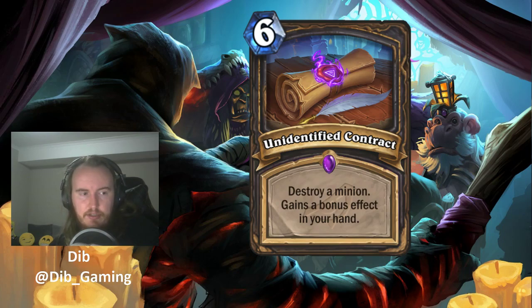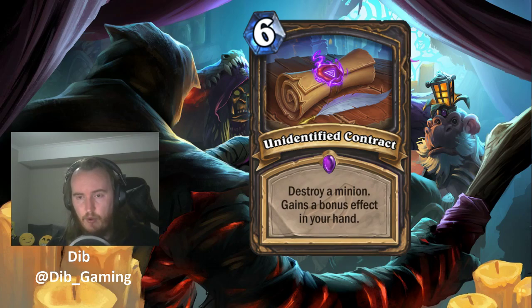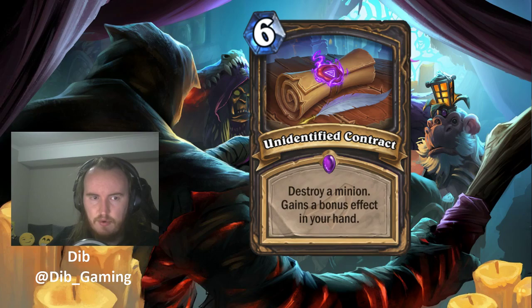Deal damage to adjacent minions is a fairly good effect — like a weird version of Meteor where you guaranteed kill the middle minion and deal some damage to the sides. If the big minion is in the middle, you'd probably kill the other two too — Unidentified Contract would be pretty powerful if it always did that. Summoning a Patient Assassin is okay if their board is tall rather than wide, setting up to kill the next big minion they play. However, a lot of classes can kill the Patient Assassin these days — the 1 health won't survive any AoE options.